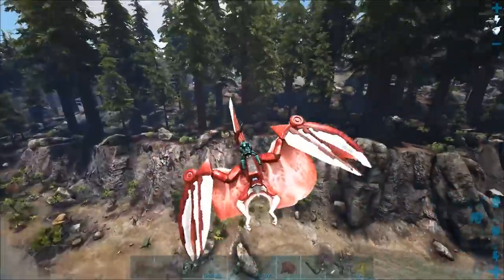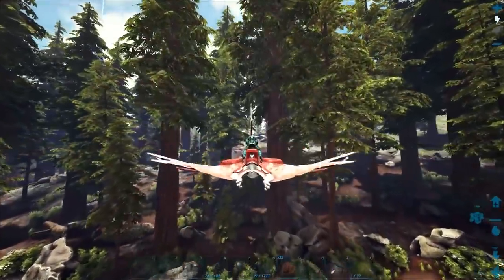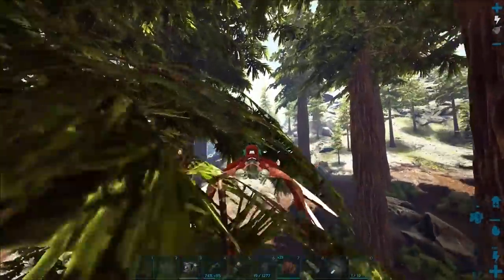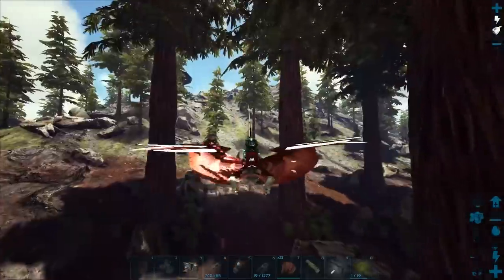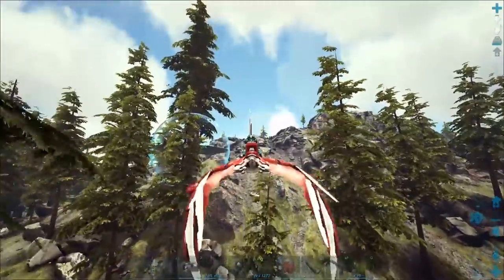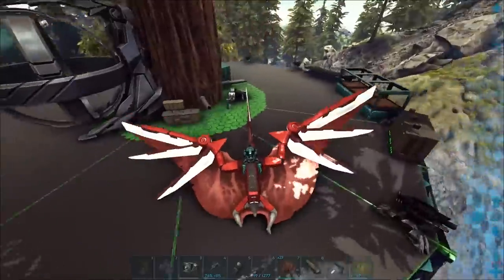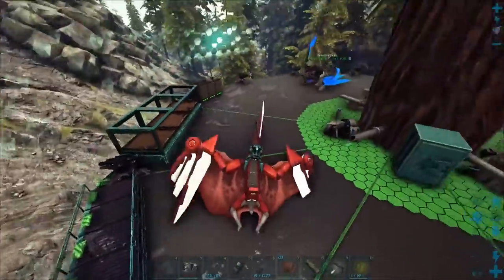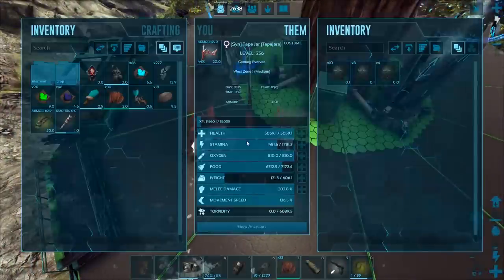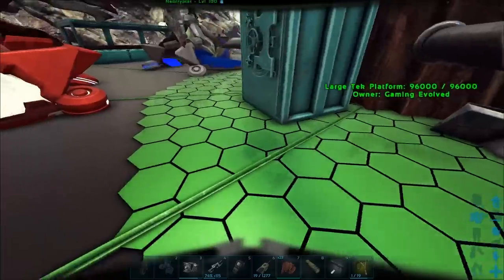My base is just right here — my little tek tree. Let's see it, because I haven't seen it yet. It's kind of a veggie cake factory, essentially — because veggie cakes require honey now, which I hate. I made a little tek base over here. It's got the shield and everything, a little bit quaint. Some crops I was supposed to plant and forgot, and just tek stuff everywhere.